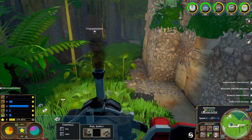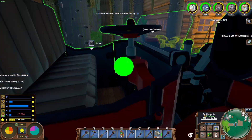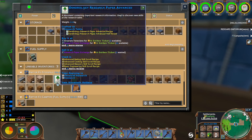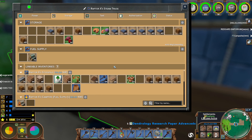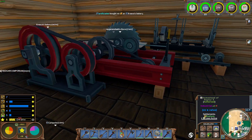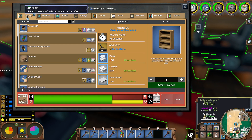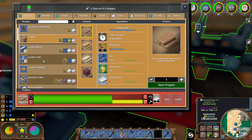We've got electrical power poles sitting around. Dendrology Research Paper Advanced - we can sell five of those at the Research Paper Exchange, so I'm going to go ahead and take five of those. And then I'm going to go ahead and put this upgrade into a sawmill here. This will give us a 40% reduction in costs.